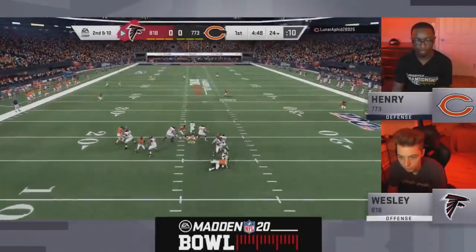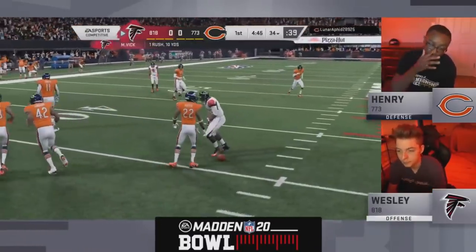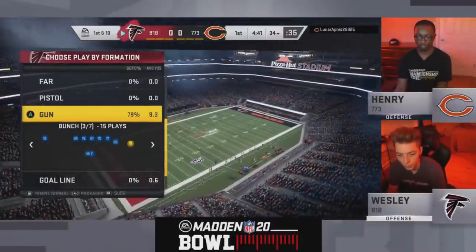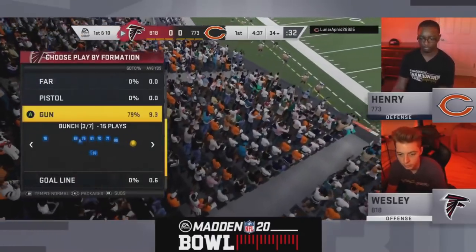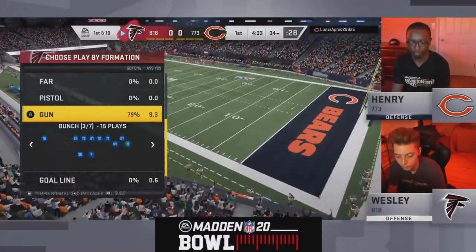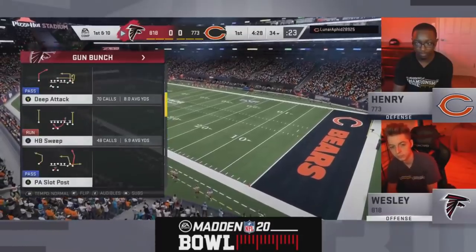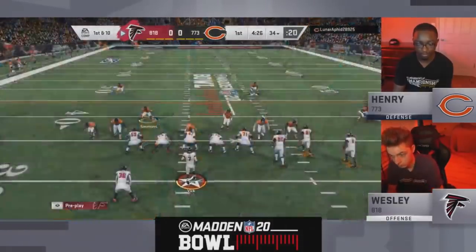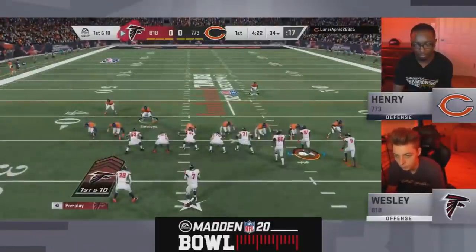Michael Vick with some time here — he'll escape and slide for that first down. Great coverage by Henry, no one was open. Great pocket by Wesley to step up and get yards — that's why you go get Michael Vick. He's a must-have on that side of the ball. Madden legend makes a difference. You put that escape artist, gunslinger, identifier on there. He's got the sideline dead eye too, right? I thought I saw that on the abilities for Wesley.